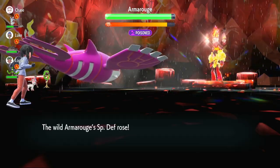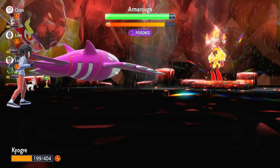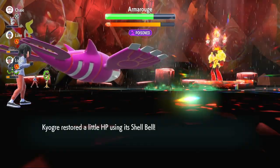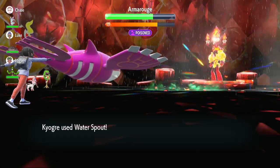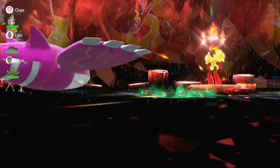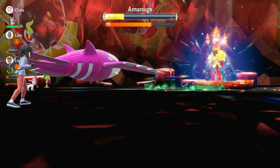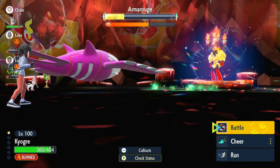It uses Calm Mind too, so I use another one in return — we're at two Calm Minds now, though the Rain only has two turns left. We use Surf and deal a lot of damage. It seems faster due to its ability. I decide to use Water Spout anyway even at half health — it does a massive amount. The shield goes up. It removes its negative effects, but we use Water Spout again and with Aqua Ring restoring health we stay healthy throughout.